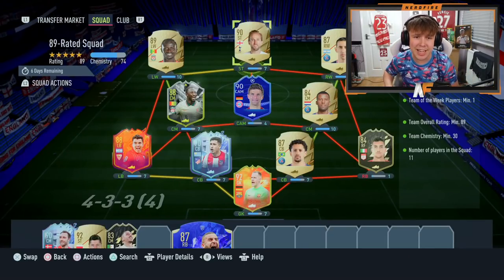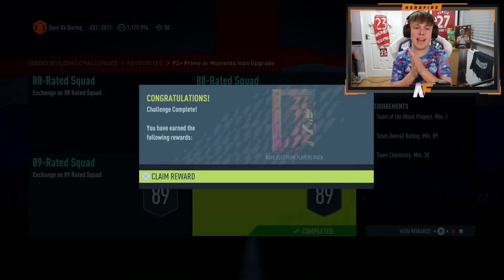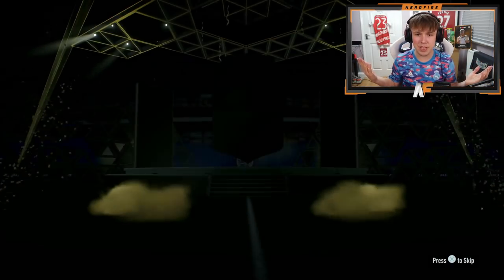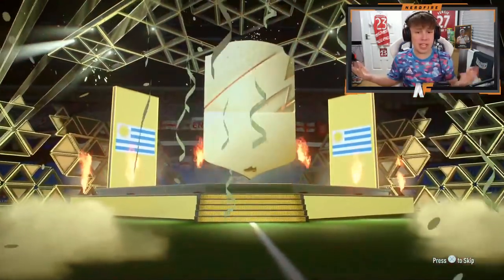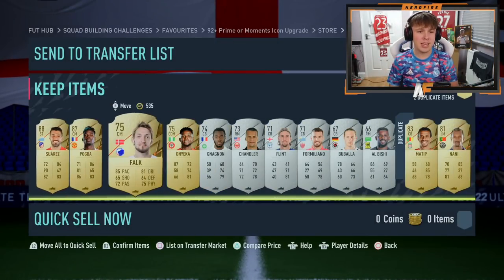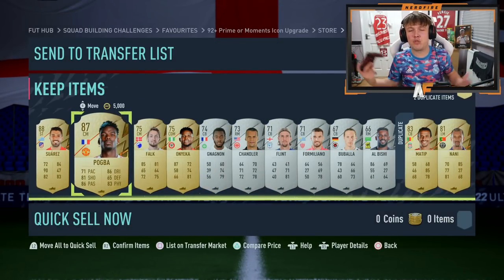First squad we are submitting for the SBC is an 89-rated squad. It's ridiculous — 88s and 89s. We've got Foot Fantasy, 92 De Gea, 90 Muller, 89 Marley — so many high-rated players. We'll submit it and also crack open the rare gold players pack. It's a walkout — 88 plus — it's Suarez! He can go straight into one of the other 89s or 88s. We also got Pogba.